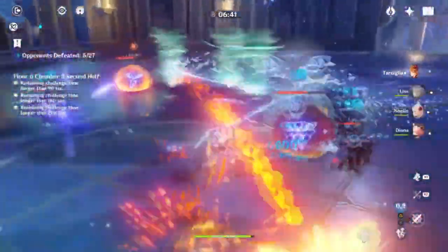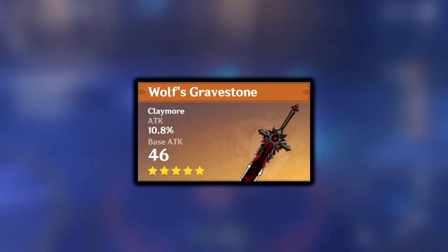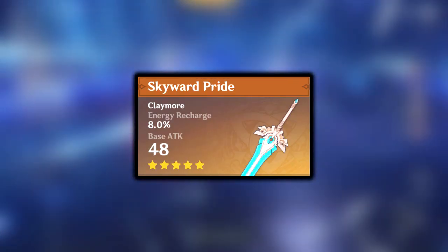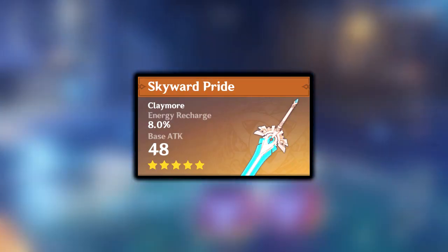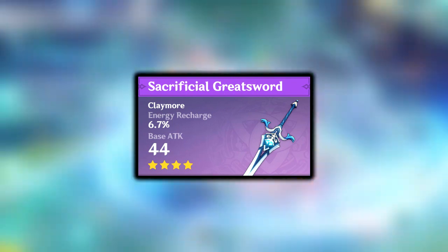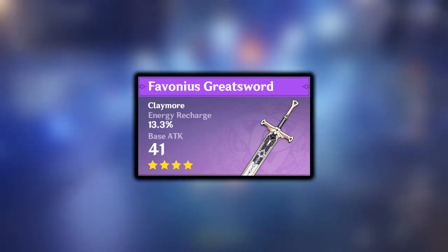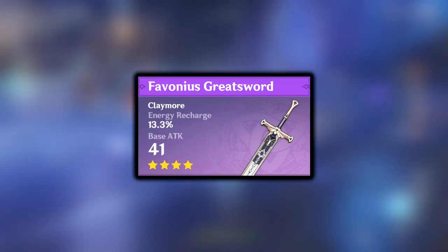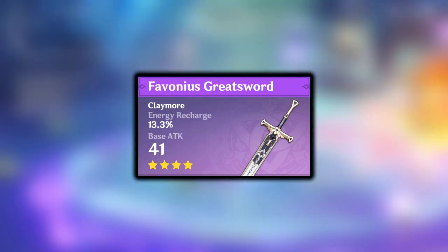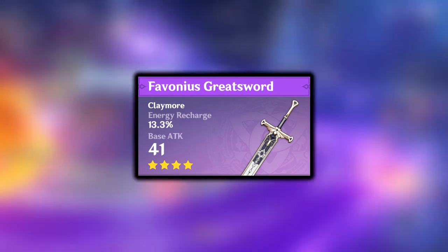Now for some gacha options in case anyone has one of them: Wolf's Gravestone is great for attack percent. The Unforged is pretty good too. Skyward Pride has energy recharge — very good. Sacrificial Greatsword is a four-star that a lot of people have and it's a very good option for energy recharge. We also have the Royal Greatsword, and finally the Favonius Greatsword. I'd recommend the Favonius if you want to focus on her ult — it has very high energy recharge and you can use it to spam her ult more.